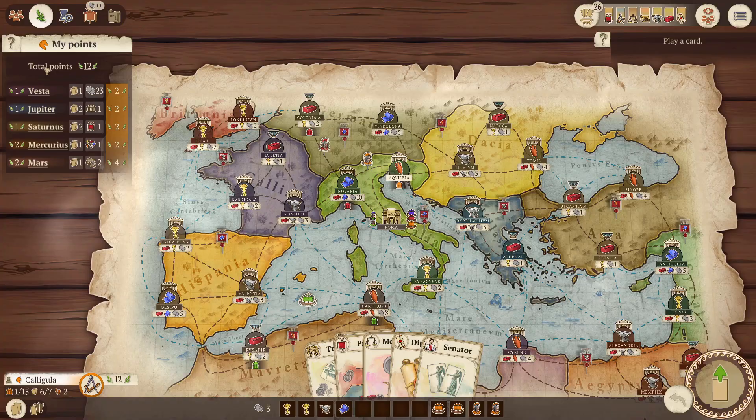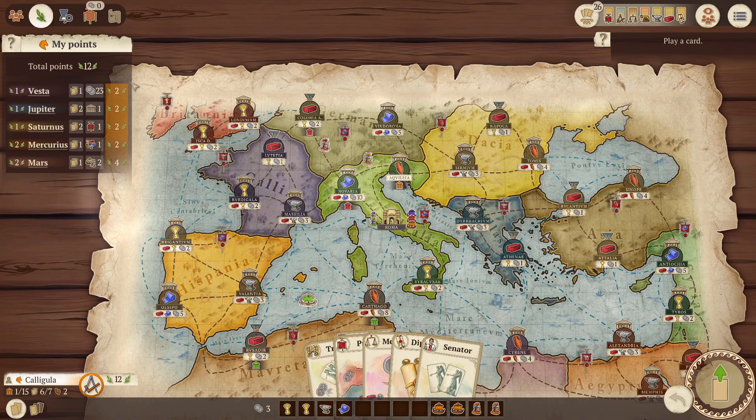Looking at the starting hand — which is every player's starting hand every game — I have one Vesta card, two Jupiter cards, two Saturnus cards, one Mercurius card, and one Mars card. They give a total of seven points at the beginning of the game when you haven't done anything yet.